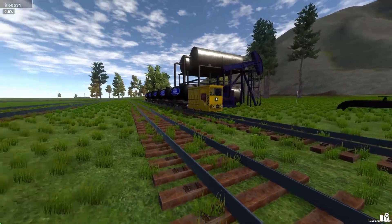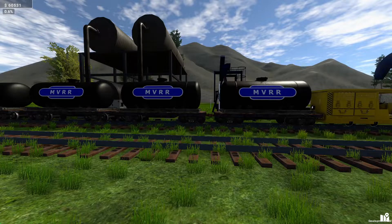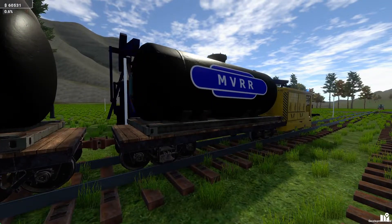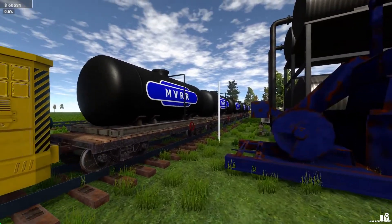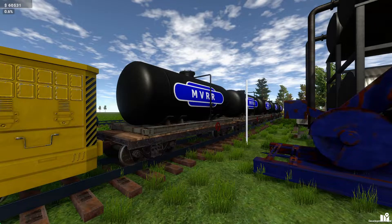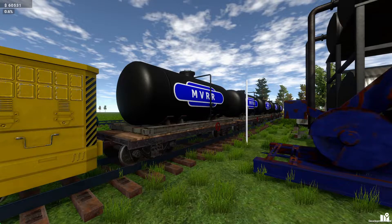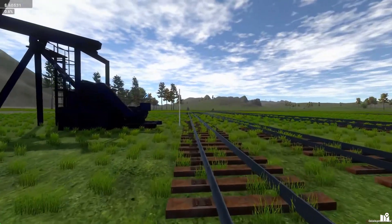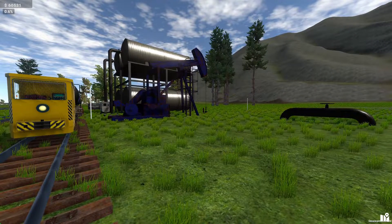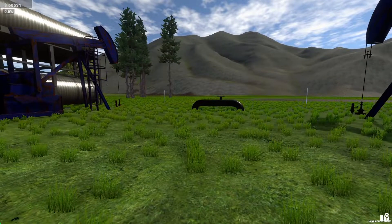Here we are on the Merchford Valley Railroad — shameless plug for my own hat with my own custom cars in the game. Custom cars may be possible for everyone in the future, but at the moment the developer Joe gave me my own little wagon as thanks for making videos a long time ago. Anyway, the reason we're here on the Merchford Valley Railroad and not on the tutorial map is because oil takes quite a while to set up.